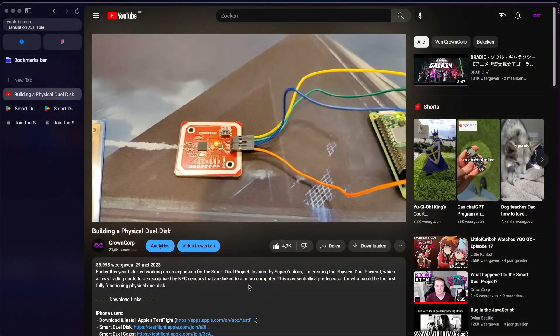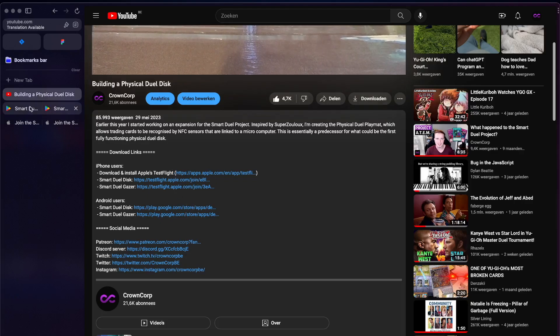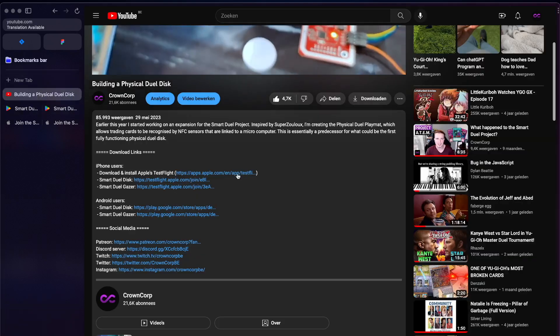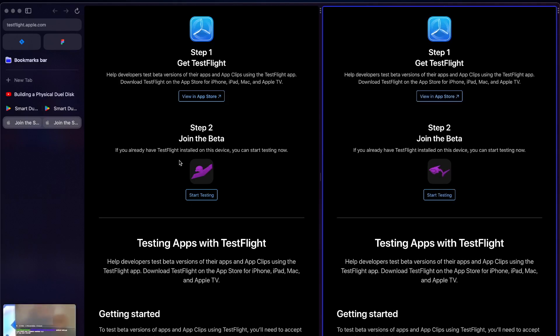If you don't know how to install the apps and you don't have them already, it's actually really simple. If you're an Android user, you can just download the SmartDuel Disk and Gazer from the Play Store — links are in the description. If you're an iPhone user, you need to install TestFlight first via the App Store. It's an app created by Apple that allows you to beta test other apps. Once that's installed, you can download the SmartDuel Disk and Gazer via TestFlight using the links in the description.